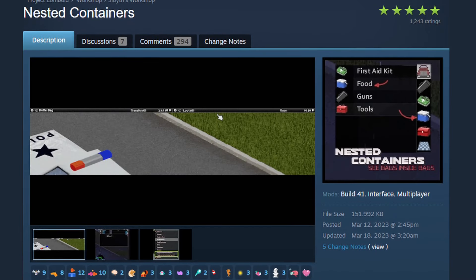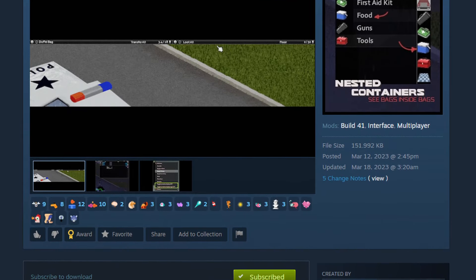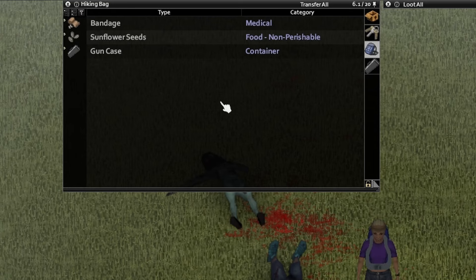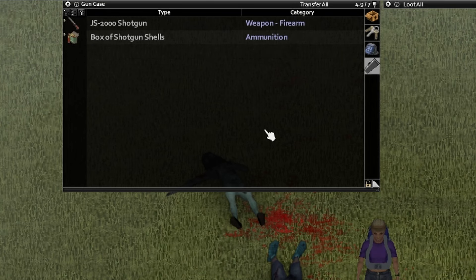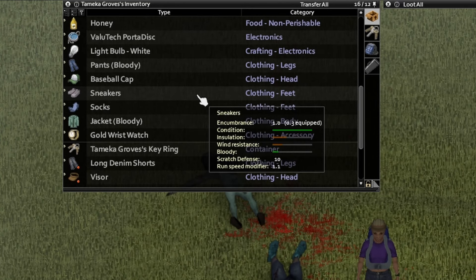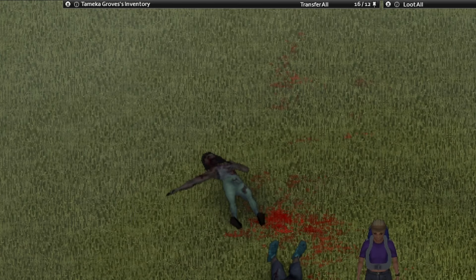Another mod is Nexted Containers by Soyuth, and this allows you to see the contents of a container while it is inside of another container. You can also transfer items between two containers without moving them to your inventory or needing to remove them from a container and place one on the ground. For example, you can see the contents of a duffel bag inside of a car trunk, or see what's inside of a first aid kit inside of your backpack, moving items in and out without needing to equip the first aid kit, saving a lot of time by making item sorting more streamlined.